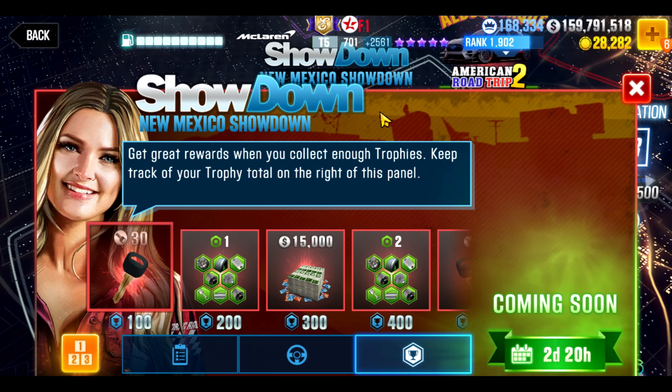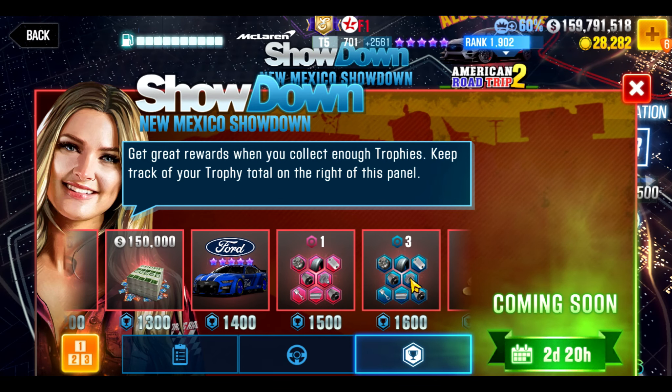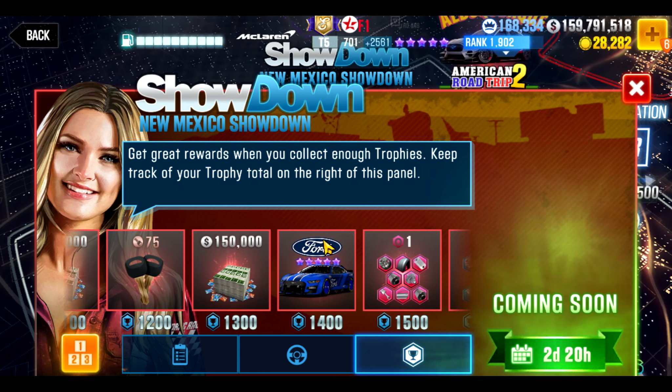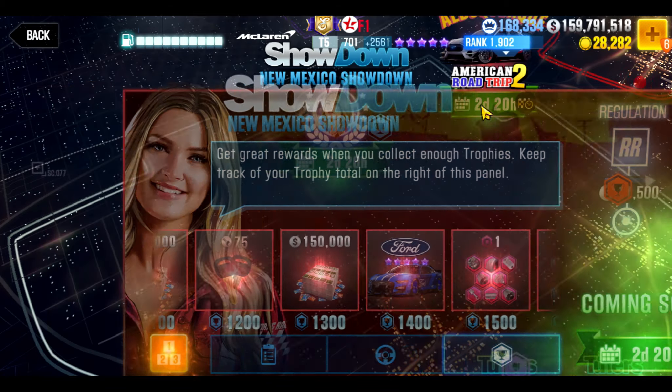But as usual with showdowns, if you let the guys that are pushing for points move on after the first few days — and you will have quite a few days to complete this — after the first few days you may slowly be able to move to 1400 utilizing a much slower car. But it's going to be a frustrating process. It's going to take probably hundreds of races and maybe even the generosity of some of the higher, faster players who may give away some wins just to help you push over 1400. But the first day it's going to be all maxed Challengers and Tuateras fighting for 1400, and then it'll slowly change from there.